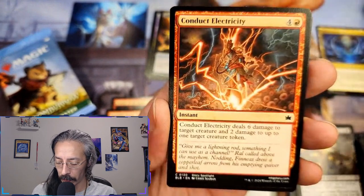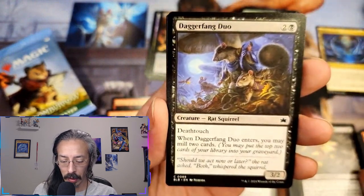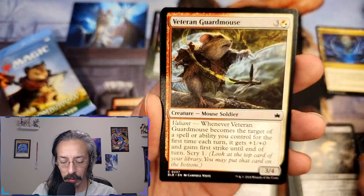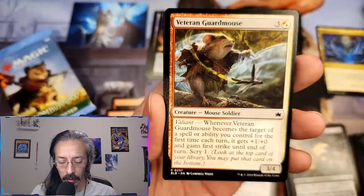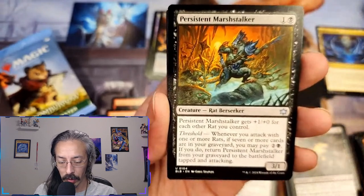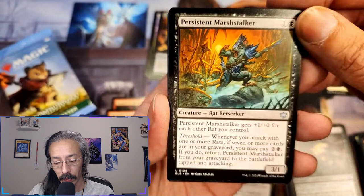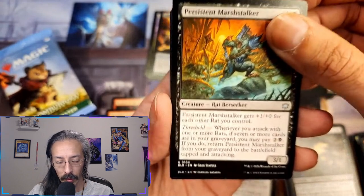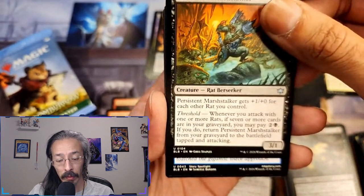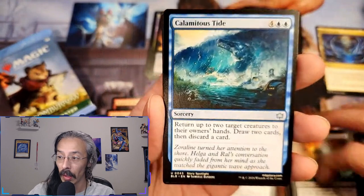Conduct electricity again — six and two damage. Another dagger fang, deathtouch — mean all on its own. Veteran guard mouse. First strike. Marsh stalker — plus one plus zero for each other rat I control, and threshold — seven or more cards in my graveyard, pay two and a black and return it from the graveyard to the battlefield tapped and attacking. He actually pulls himself out of the graveyard.